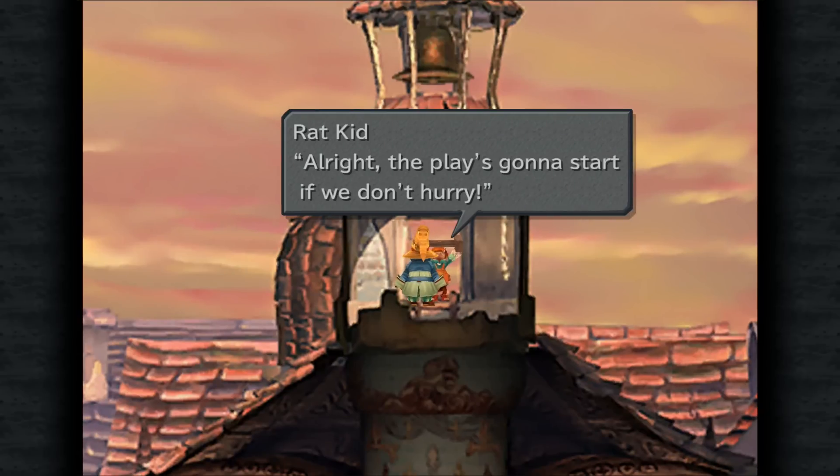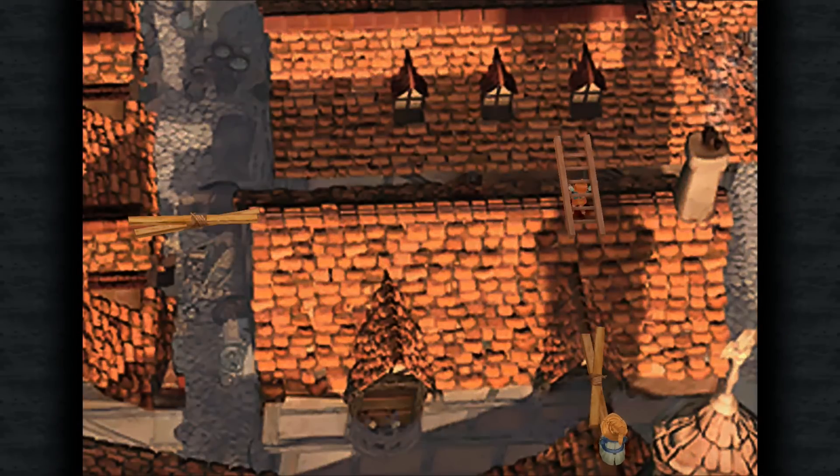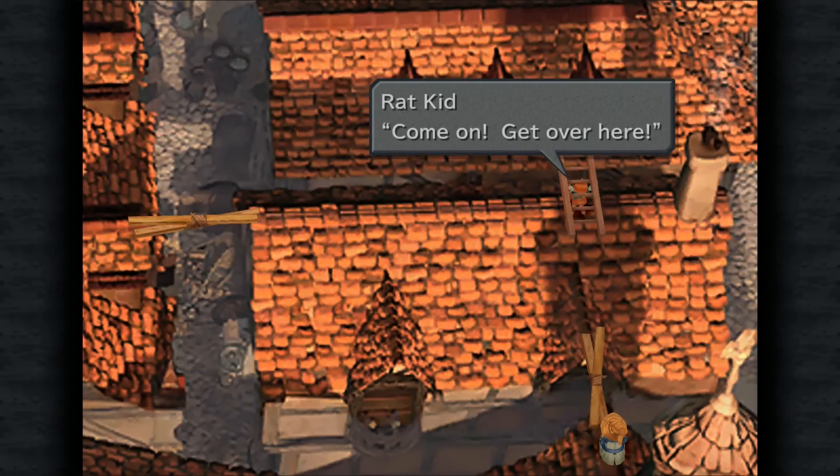The play is going to start if we don't hurry. So if you remember, we are hoping to see a play — we did have a ticket, but it turned out to be a forgery. And this little character here was quite upset about that, but this rat kid has given him some hope in that he is going to show us a secret way in so that we can watch the show for free.